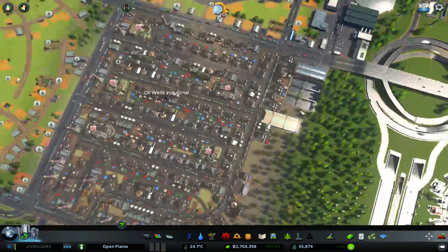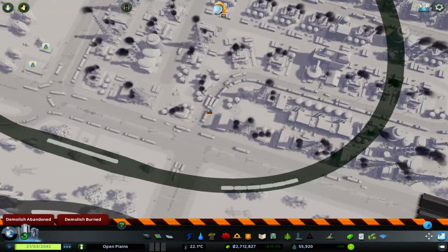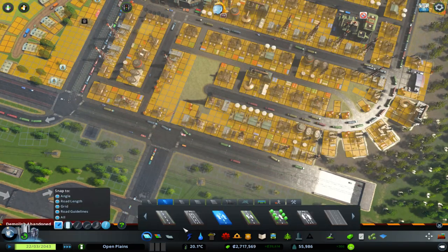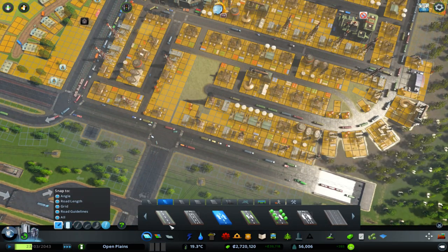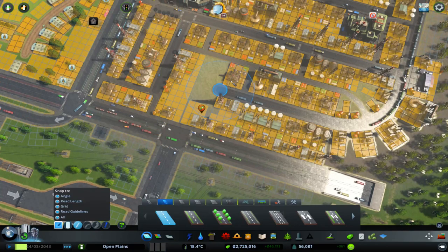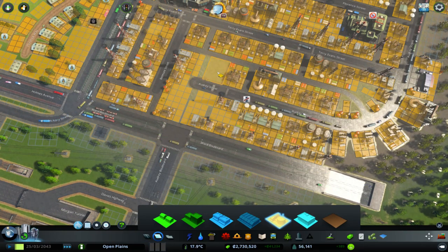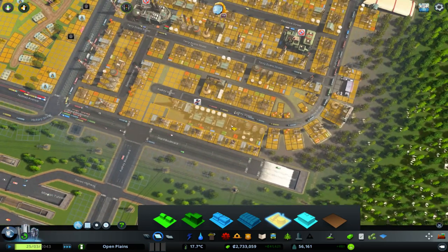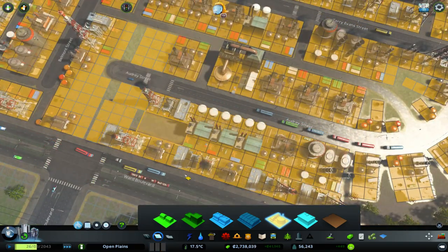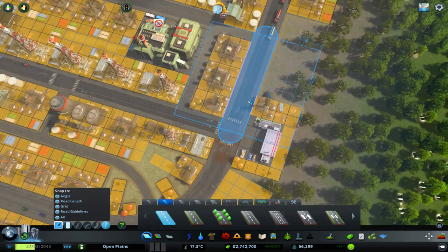I think I might just take out this junction, because if they all have to come out here then nothing will be using it as a cut-through. And that's really where the problem is — they're using it as a cut-through and they shouldn't be. I'll do a straight line up to here and fill this in with industrial. We've got a problem with the bus line there, but that's absolutely fine. I don't really care about the bus line. What I care about is all this traffic getting to where it needs to go.